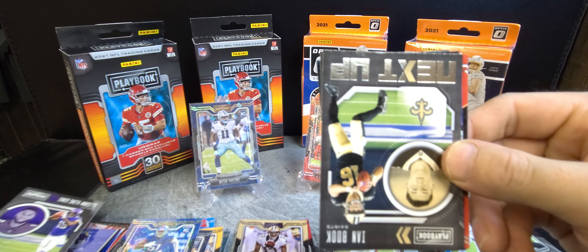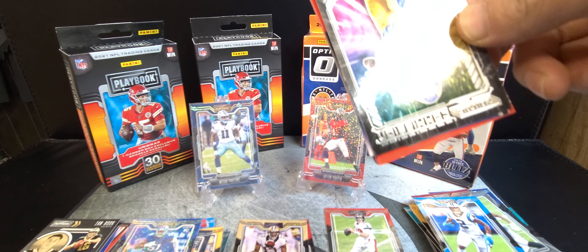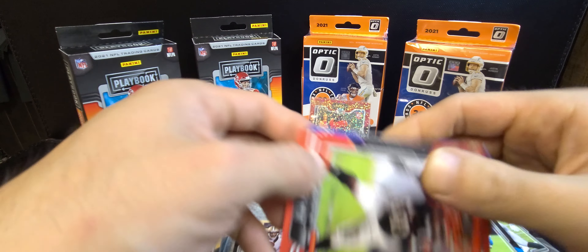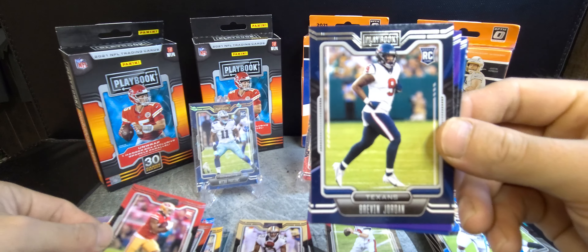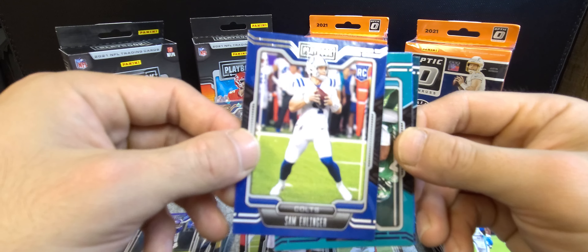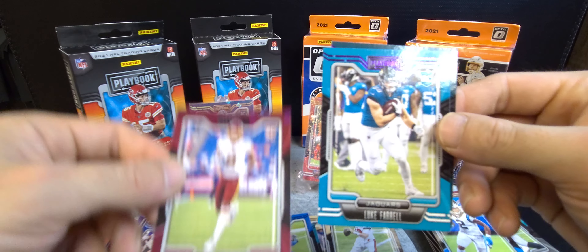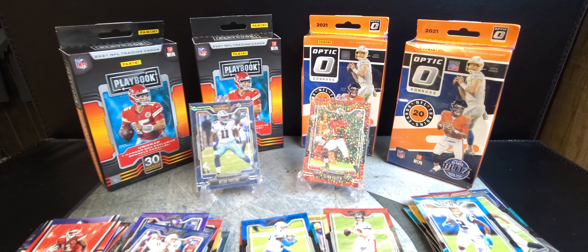Next up Amir Smith-Marsette, Ian Book, Cam Akers, Bradley Chubb, DeMarcus Robinson. Our rookie cards: Joseph Ossai, Tre' McKitty, Brevin Jordan, Amir Smith-Marsette again, and Sam Ehlinger — rookie quarterback. Our first purple is Devonta Parker, DeAndre Swift rookie card, Dami Brown purple parallel, Luke Farrell, and our final Kenneth Gainwell.